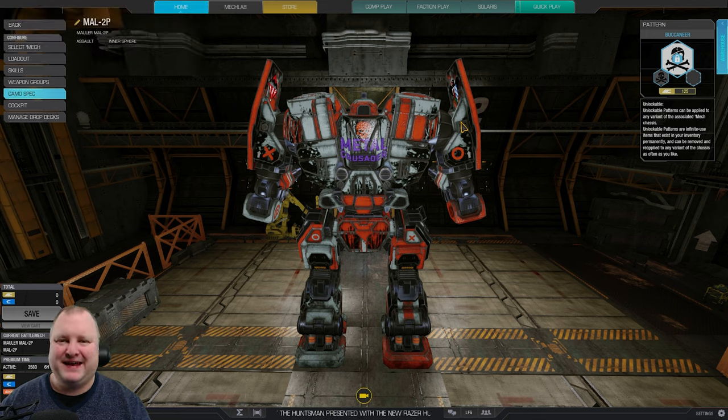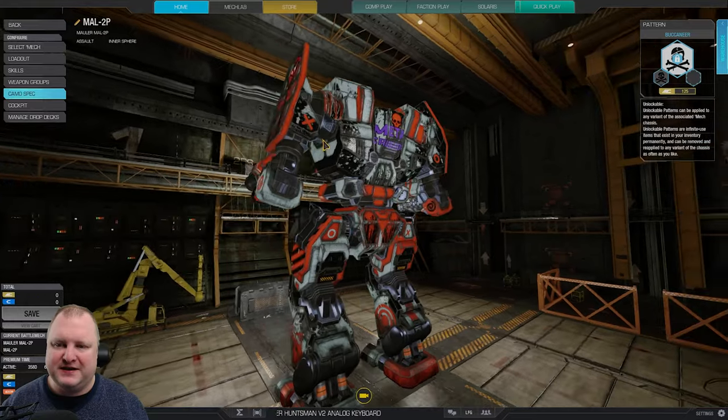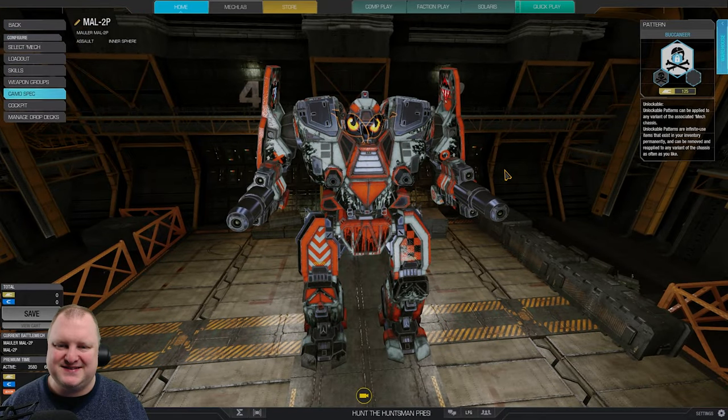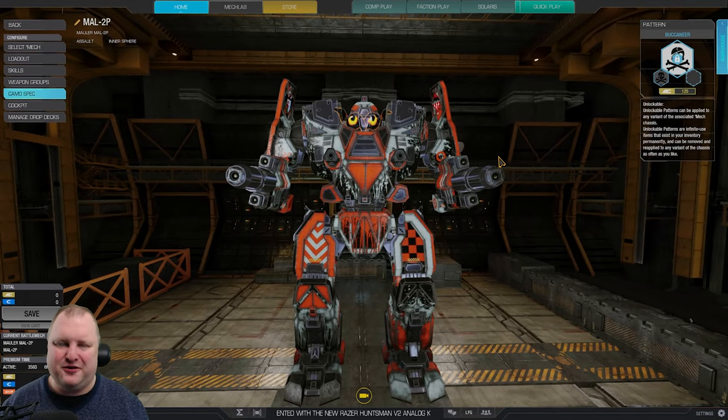We're playing a Mech that is known for its ability to crush the opposition. You could say it's a very telling name for a Mech if it's called the Mauler. And this is what we're playing today, guys. The Mauler 2P, with the very important Buccaneer paint job — a beautiful skull and bones and, of course, eyes so that our Mech can see. And as you can see already from looking at this thing, if it starts shooting at you, it's gonna hurt.